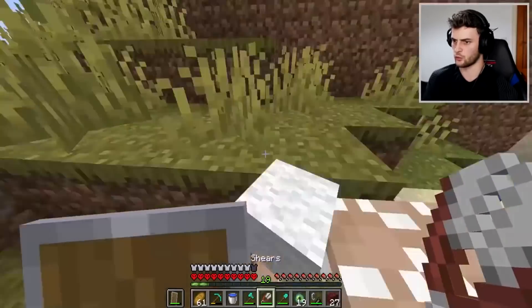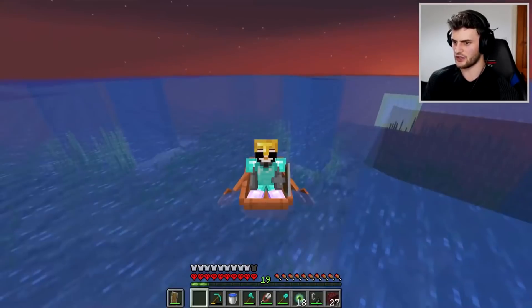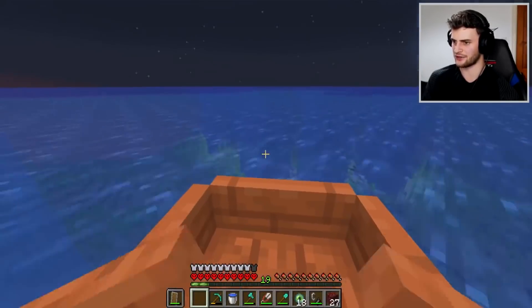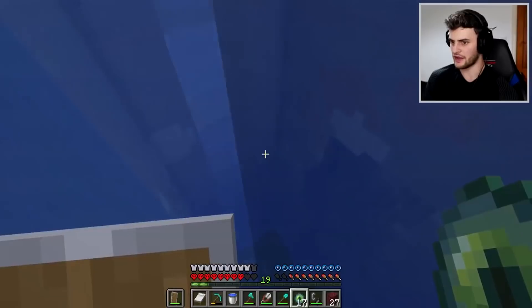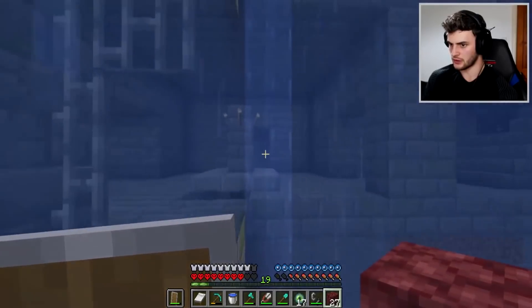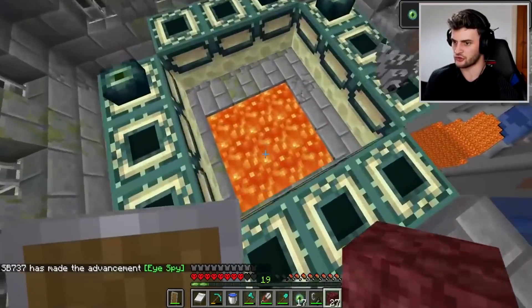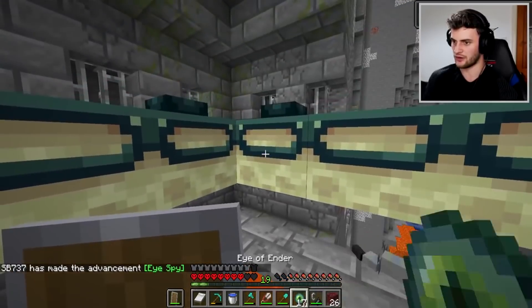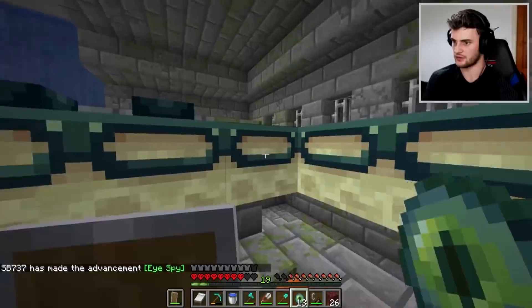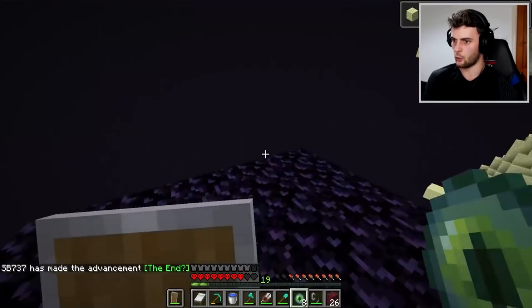I could also get some extra wool and some more wood on the way. We're on track for a new stronghold. What are the chances of a drowned hitting me with a trident? Stronghold number two has been found and there's the portal room. I've got to get to that chunk before it gets deleted. I'm swimming along — come on SB, you got this. We're in! Just don't panic. Get these eyes in. We made it to the end.